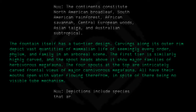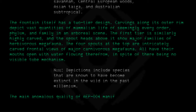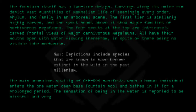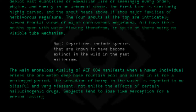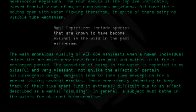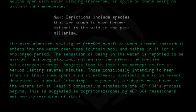Note: depictions include species that are known to have become extinct in the wild in the past millennium. The main anomalous quality of AEP-004 manifests when a human individual enters the one-meter-deep base fountain pool and bathes in it for a prolonged period. The sensation of being in the water is reported to be blissful and very pleasant, not unlike the effects of certain hallucinogenic drugs. Subjects tend to lose time perception, and those consciously intending to keep track of their time spent find it extremely difficult due to an effect described as a mental clouding. A subject must bathe in the waters for at least five consecutive minutes before AEP-004's process begins. This is suggested as cognitohazardous by AEP-004 researchers, but reclassification of its threat level has been denied so far.